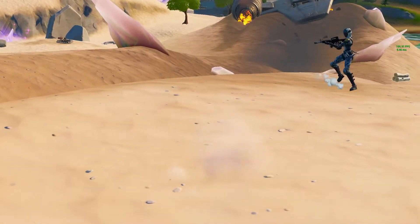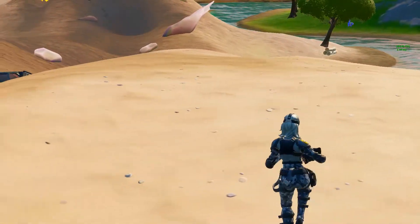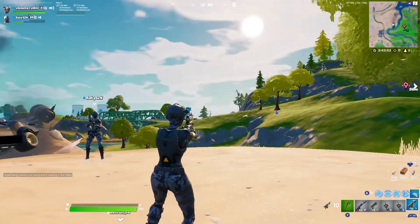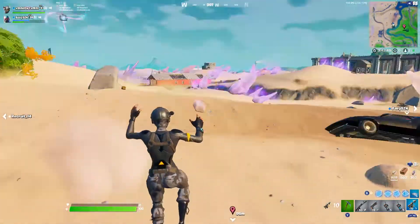The first thing that you want to do is basically load into a battle lab game mode and try to look for a harpoon so that you can perform this glitch. Once you find a harpoon, all you guys have to do is stand in the sand so that your character starts to sink.